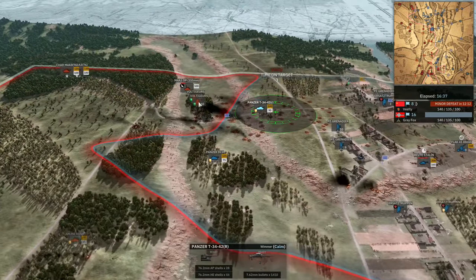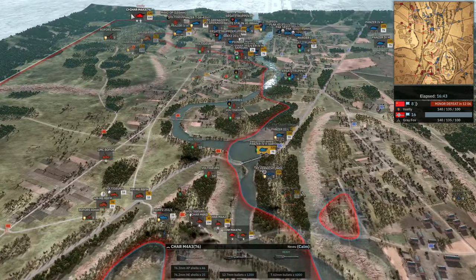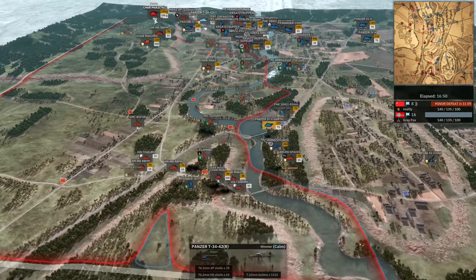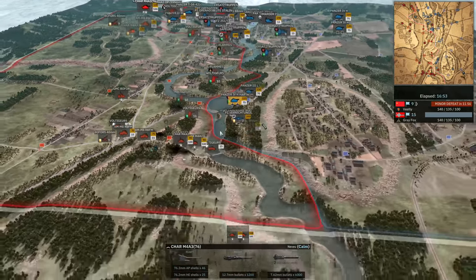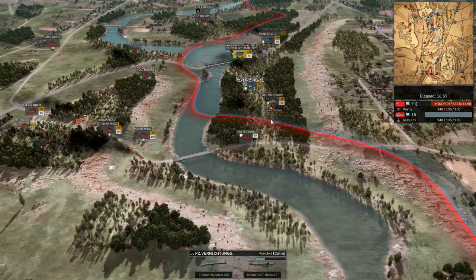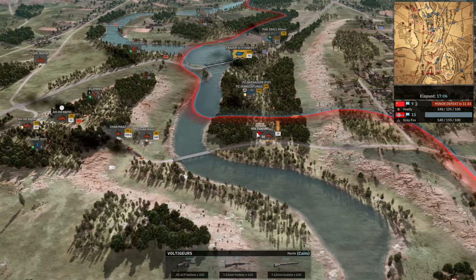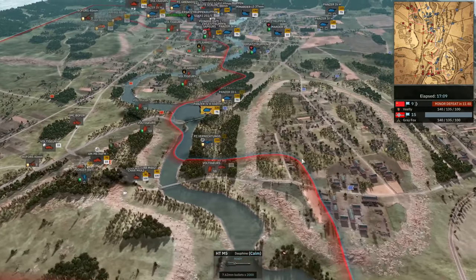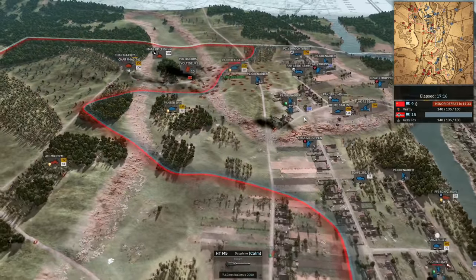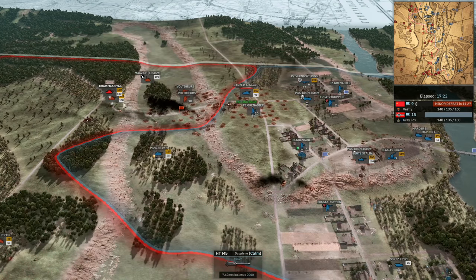Voltages have been moved up. Two M4A3 76s are now on the way — those can chop through these Panzer IVs very nicely, and the T-34 there too. I would expect them to do very well in that engagement as long as the Beutestallin on the top side doesn't get in the way. The Panzervernichtung is going to take out the M8. Voltages are moving through here — looks like Vestli is going to unload and use them to clear out the Panzervernichtungs. The M5 half-track can continue on its way to capture a flag potentially. It's 15 to 9 now, still a double tick for Greyfox, still in a very good position. Bringing in two more AT guns for the top side.